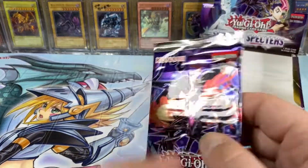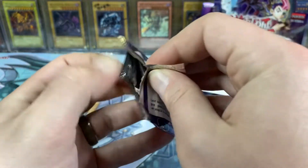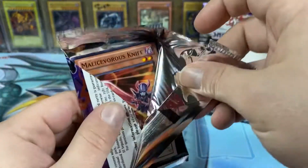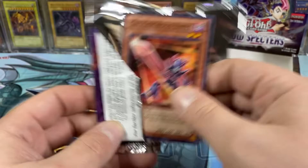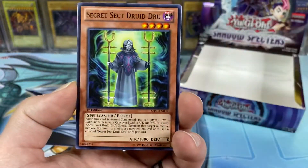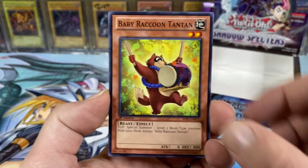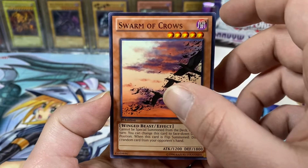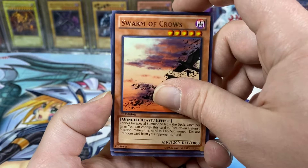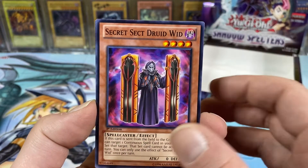I'm pretty sure since we got a secret and an ulti and our two ultras, we're not going to get the Ghost — I think the Ghost takes the place of at least one of those. But I could be wrong, and I'd really like to be wrong because I would really love to pull a Ghost Rare. Baby Raccoon Tan Tan, Swarm of Crows. Last pack — hit the light button for luck. Secret Sect Druid Wid.